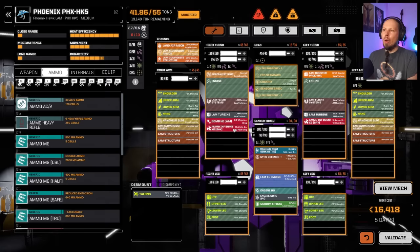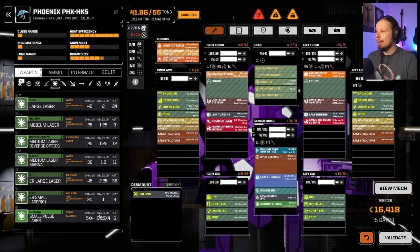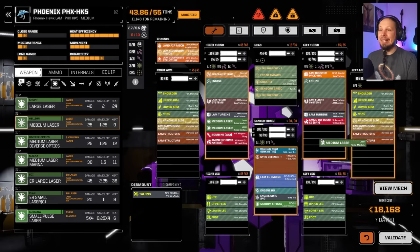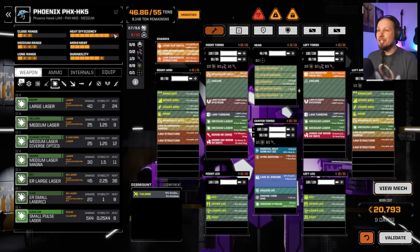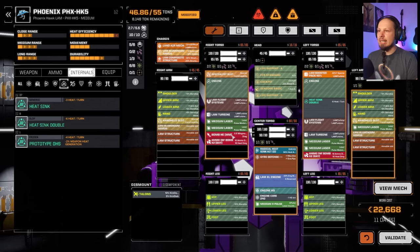We have four inferno bombs and one high explosive bomb — it's going to be awesome. But I want more real damage and not just infernos. The other weapons are going to be energy weapons — the best lasers we have right now, mediums. We need more cooling than indicated here because if we jump around a lot we'll generate so much heat, so we need to over-cool. Adding double heat sinks.